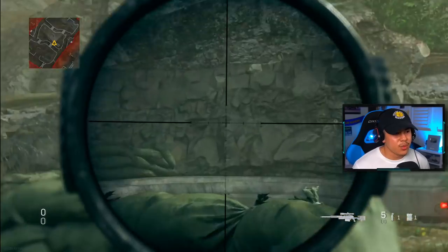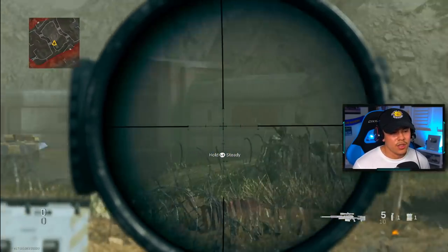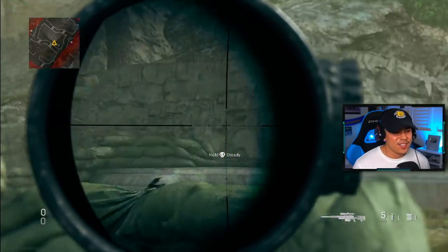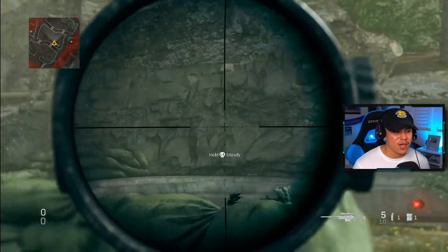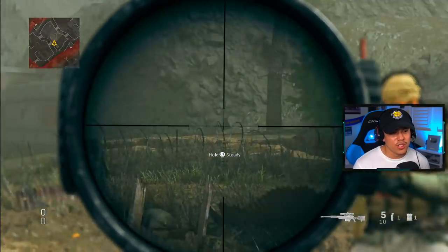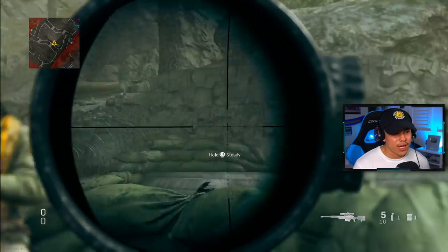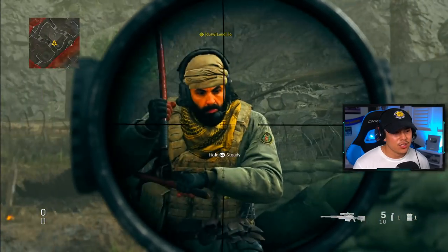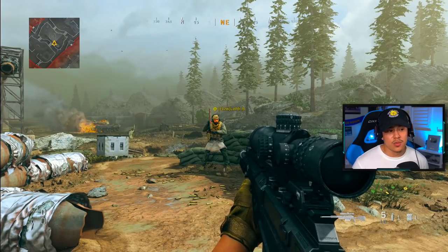Now let's try it with the sniper. Oh my goodness — that is significantly slower than standard aim assist right there. If you're a sniper, you may want to consider this. In a real-life setting in a multiplayer match, players are going to be harder to hit — they're going to try to juke you around and stagger their movement. Obviously, this is pretty OP.